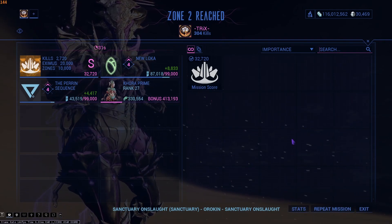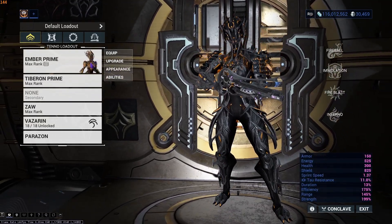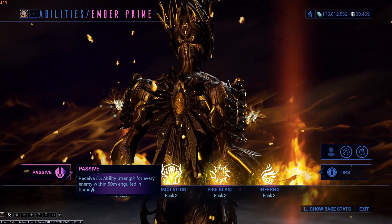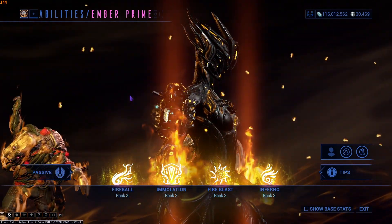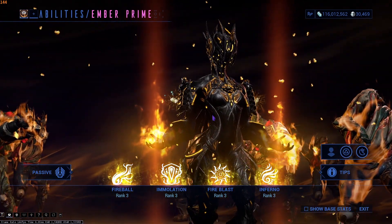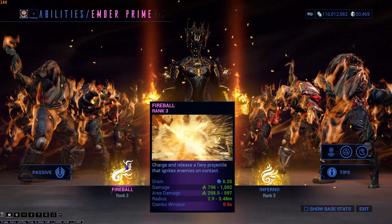You could just restart the Sanctuary Onslaught and abort as soon as you hit rank 30. This combination is extremely strong on Ember Prime or Ember purely because of her passive, which gives 5% ability strength for every enemy engulfed in fire, and this procs fire on literally everything in a 100 meter radius. So this becomes an extremely strong technique to nuke with Ember. Fireball is a very useless ability, so just replace fireball.